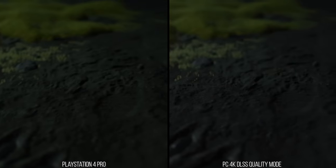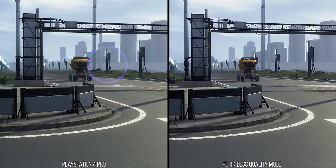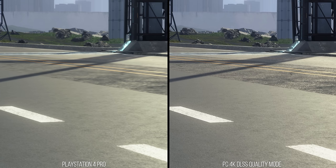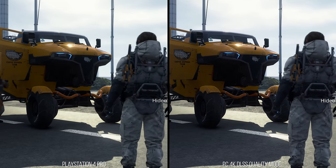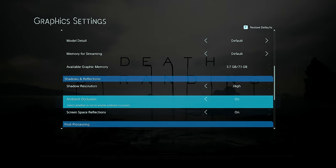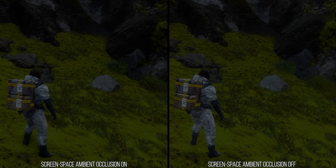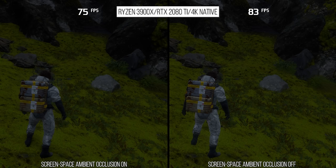While textures look the same, a nice upgrade you get for free on PC is anisotropic filtering. On PlayStation 4 Pro, the game looks to utilize something like 4x anisotropic filtering on all surfaces, where textures turn into a muddy soup at a distance. On PC, it defaults to an unchanging 16x AF no matter what your settings are — there's not even a way to change it in-game. SSAO should be left on, but if you have a very low-end system, turning it off will yield the game's biggest performance win of 11% better performance.